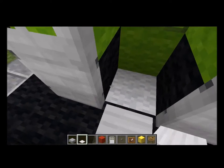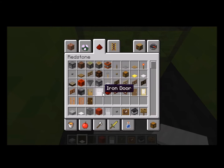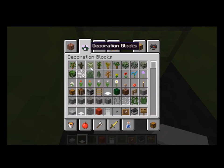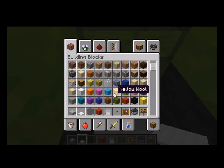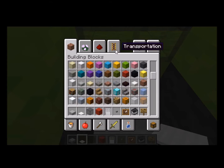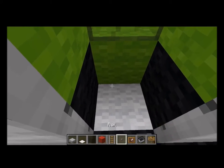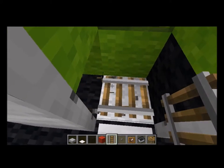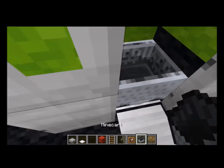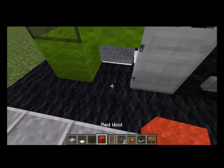And you can also put seats in by getting the minecart and some railroad tracks. Then you put the minecart there so you can actually sit in the car and pretend to drive it if you want.